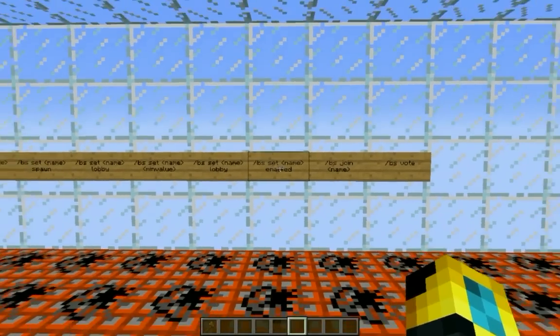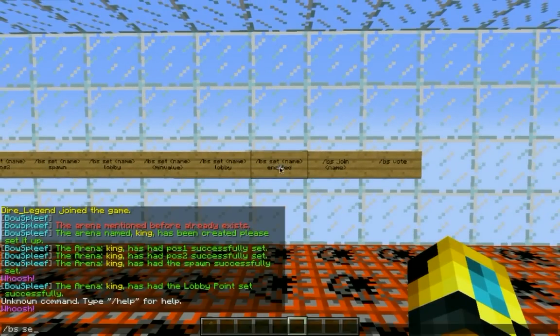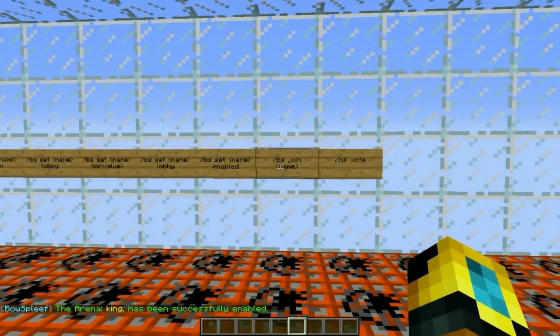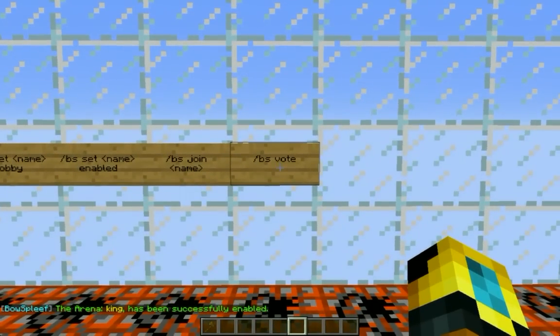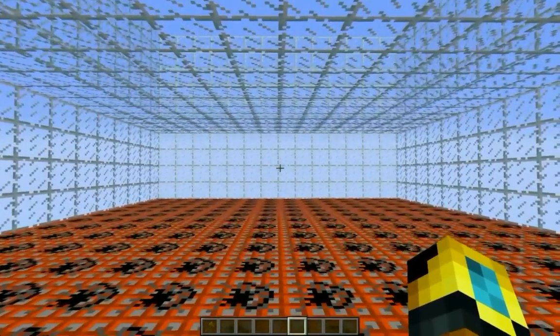So we have the lobby set, and the next thing you want to do is enable it. Type /BowSplief set, the name of your arena, and enabled — the arena will be enabled. To join it, type /BowSplief join and the name of your arena. Once you're in-game, you can type /BowSplief vote to vote for the start of the game, and I'll be back with the game example.